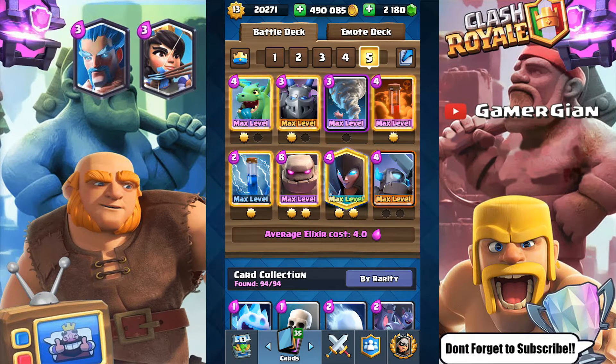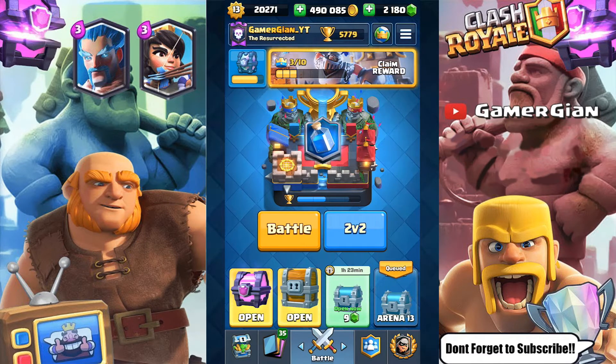Well, I don't even know if it's meta anymore with the Executioner. I'm going to have to switch up my deck and maybe bring out a Lightning deck or something, because it's ridiculous how many Executioners and P.E.K.K.A.s are out there. Golem is dead. I'm going to try to push with it anyways, but it's dead.